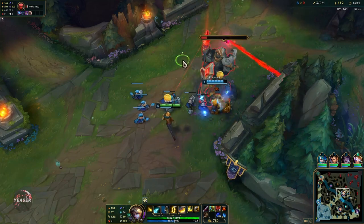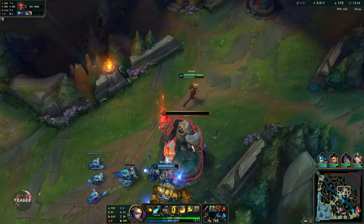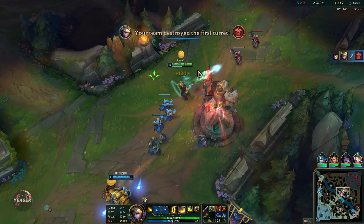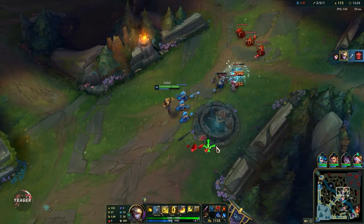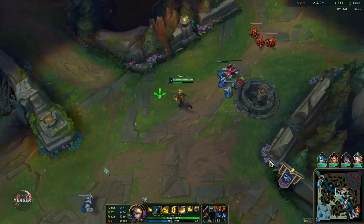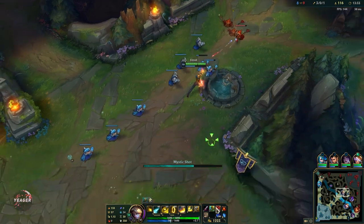Also remember to weave in your auto attacks when possible. For example, if you use that W-E combo, make sure you also get that one auto attack off. We got the first tower - it would have been better to get the solo gold though. They are doing the Drake so I'm just going to push mid right now. The mid game has pretty much started.